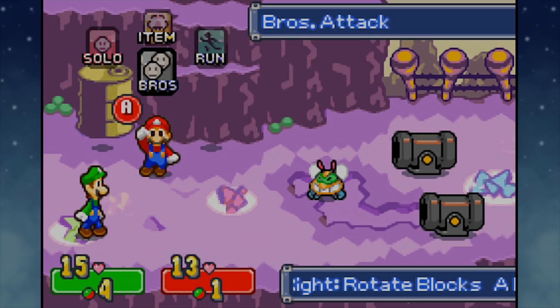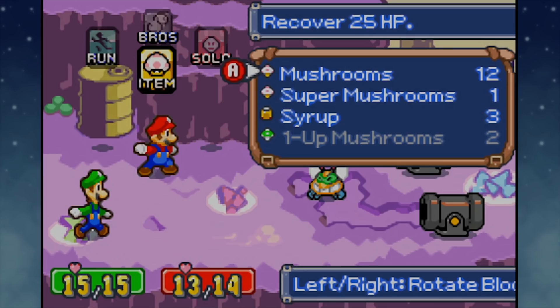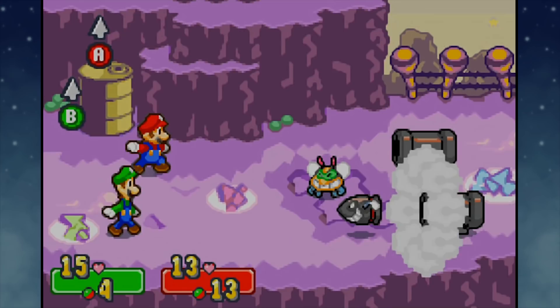I've just remembered the hard way that you do not recover BP upon a level up. I thought you did, so I was just like, yay, I can use all kinds of bros attacks in this battle. Nope. Well, look on the bright side - now our syrup has a use, because syrup recovers 10 BP. I would have done this outside the battle so I didn't waste a turn, but I didn't know that BP was not recovered upon a level up. Now I do.